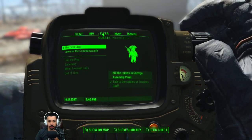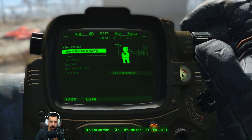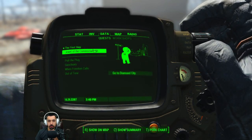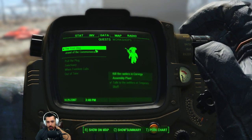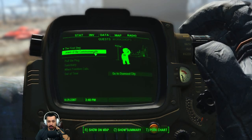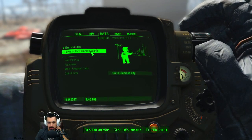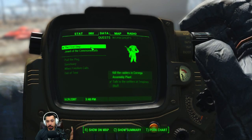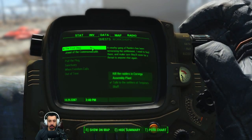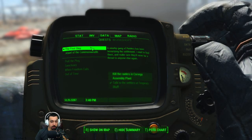So, what are we doing? We only have two quests currently. One is go to Diamond City, which we're kind of holding off on — we're exploring things on the way over there. I think I should probably be maybe level 10 by the time I get there. The other quest is helping some settlers. They keep getting attacked by raiders, so they want us to go to the Corvega assembly plant and kill the raiders.